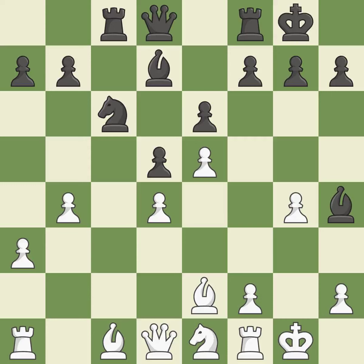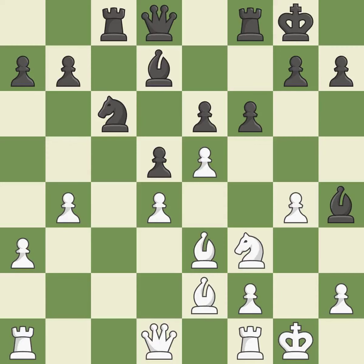Castling to the same side of the board as the opponent tends to lead to less sharp positions as compared with opposite-side castling. It is best. A bishop moves out of its beginning square and into the action — that's good. The pawn is now adequately defended. This threatens to win a bishop — it is excellent.